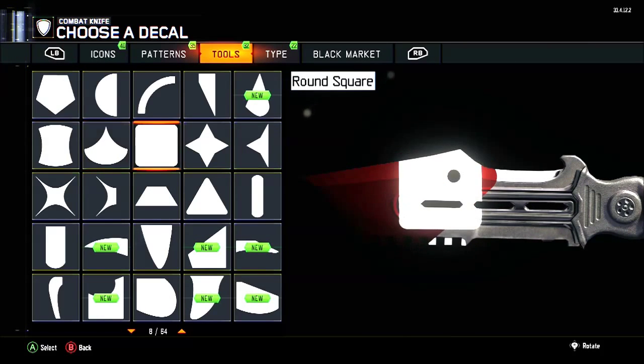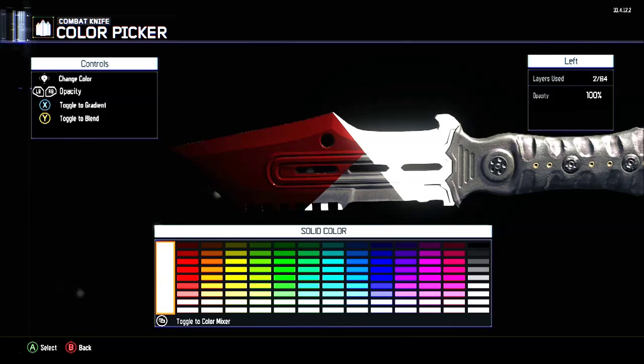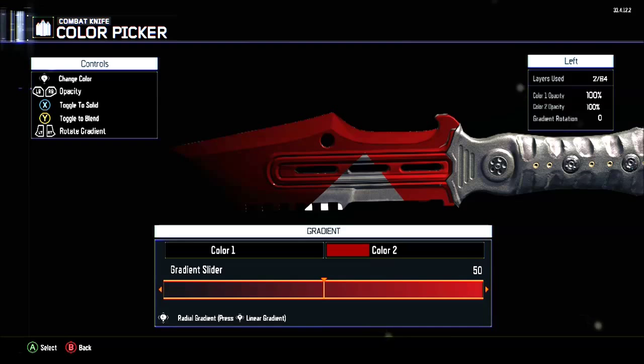Get another one of the squares, rotate it again. Let's just do this one like that. Color picker, toggle to gradient. Color one, you want to choose black again. Color two, you want to choose the second darkest red again. Turn the opacity all the way up to 100%. And then the gradient on this, you want to make it all the way to black again. Then you want to find the darkest patch — there we go.